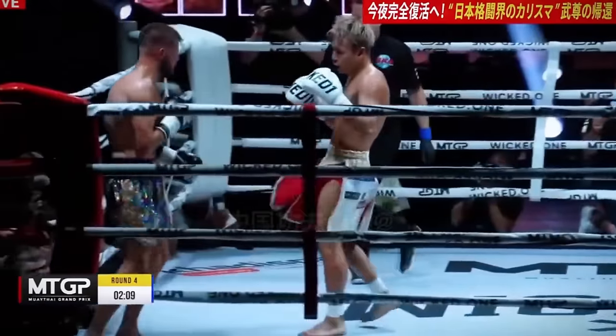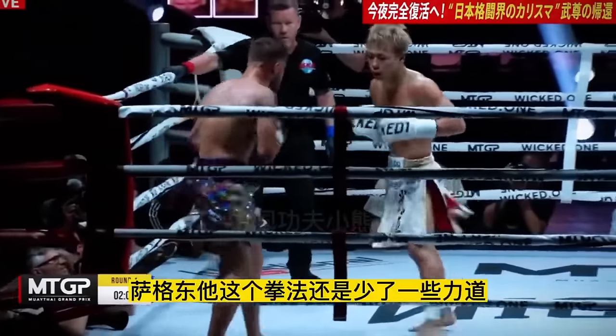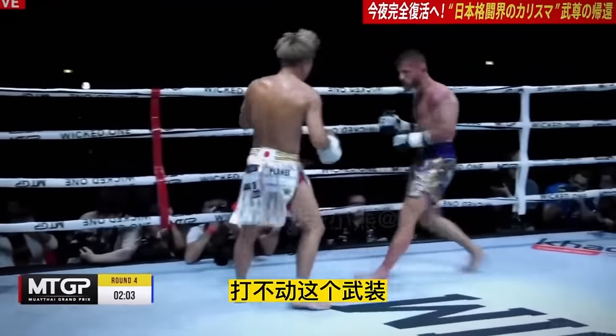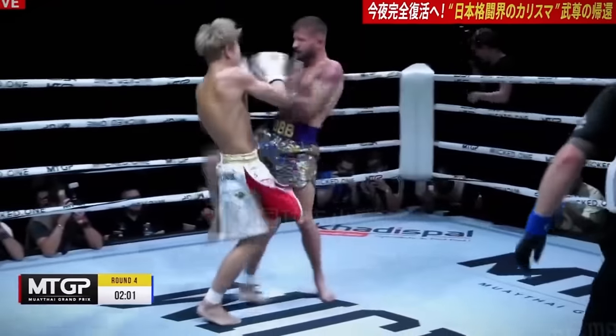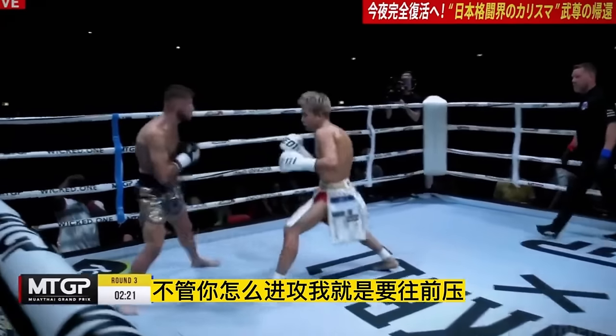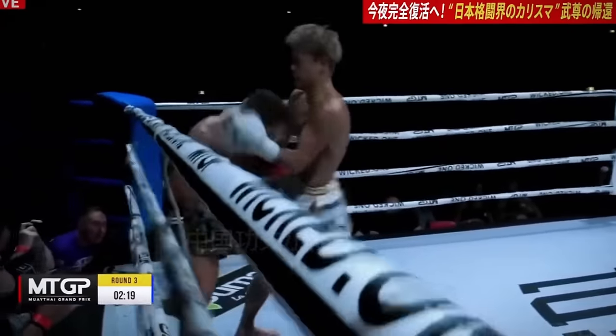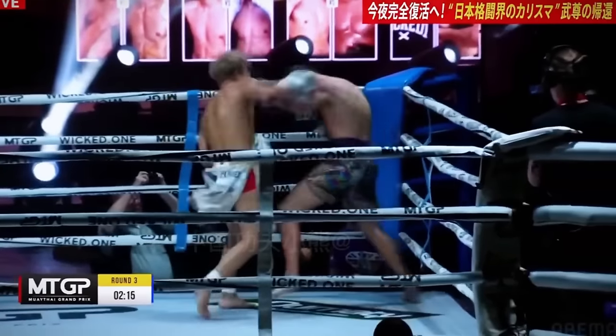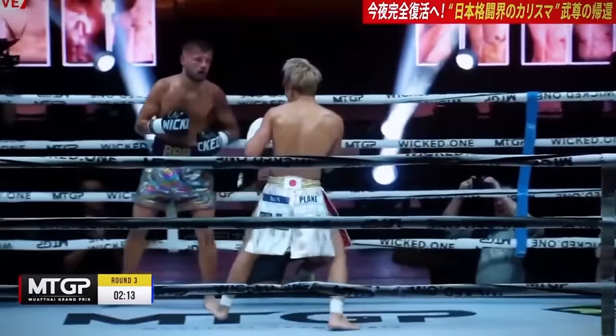Same thing again — when Sugg gets sucked right into the corner, Takeru puts that right overhand counter right over the top. Sugg gets pushed into the corner again, right overhand, a couple of left kicks to establish the rhythm and push him back. Sugg didn't try to angle off, but he didn't put anything of substance in Takeru's face, so Takeru can continue cutting off the ring and landing more right overhands.